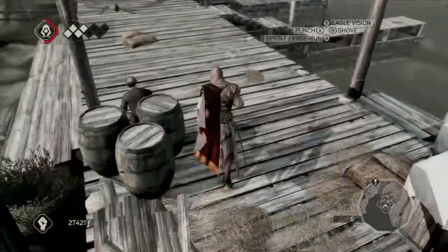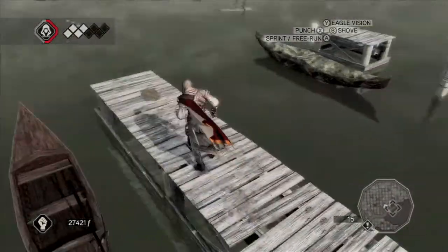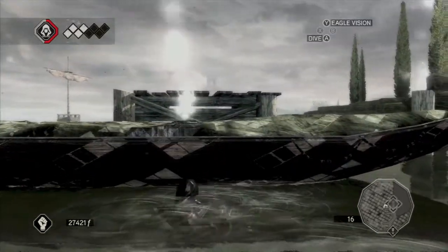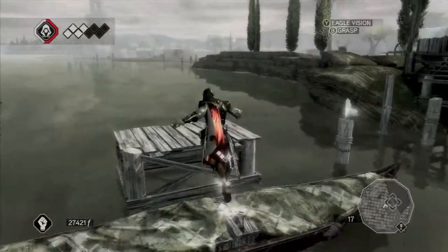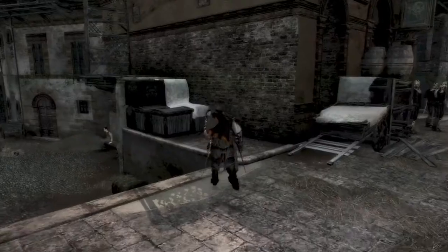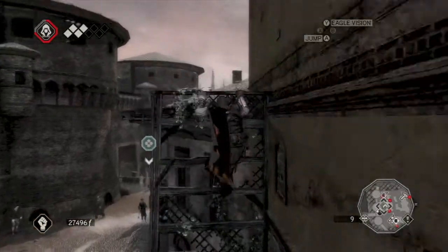This one is by the docks. What you want to do is run over here and then jump onto this boat — or you can miss it like me. Luckily you can climb onto the boat. You can loot it too. There's some cash in that boat. Grab the feather — it's on the wooden thing sticking out of the water.